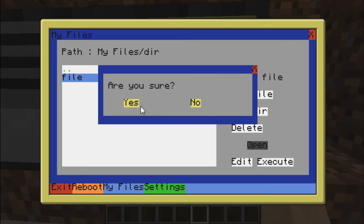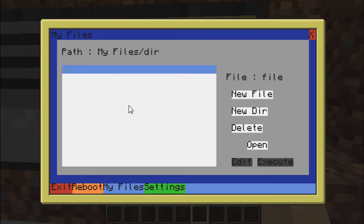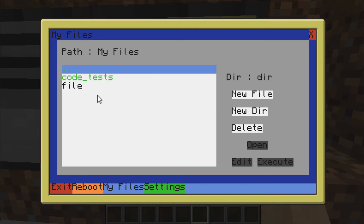And we can also delete the file, which opens this little window — that's the second update. There are little pop-up windows which can appear, so you can say yes or no. If you say no, it won't delete the file; if you say yes, it will. Let's go to the previous directory and delete DIR, and it will be removed from the list.